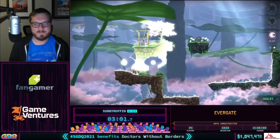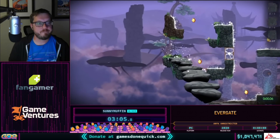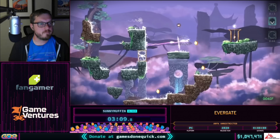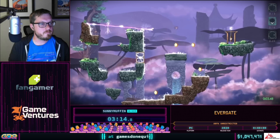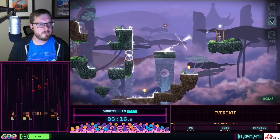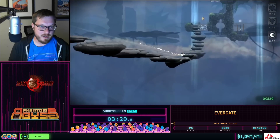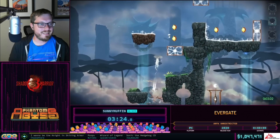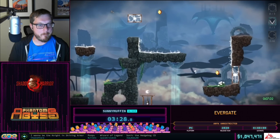Here in the first world he's breaking orange crystals — those are boost crystals. Whatever direction you're pointing your soul flame, the boost crystals will launch you a certain amount of momentum the other way. One neat thing about this game is that it actually rewards speedrunning.